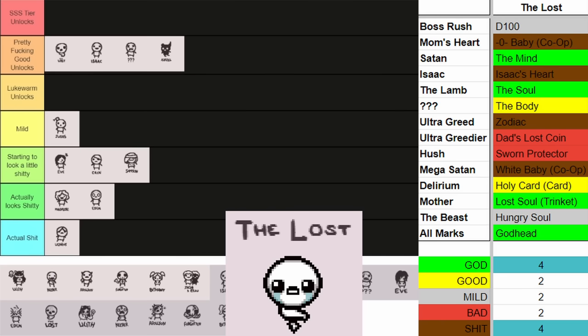Moving on to the Forgotten. In my head the Forgotten had some pretty good unlocks, but when actually looking it up, it doesn't unlock a lot of good stuff or anything amazing. The best things I noted are Brittle Bones and Book of the Dead — both can be very good defensive items. It's a lot of okay items like Bone Spurs, Pointy Ribs, Slipped Rib, and Divorce Papers. The ones I marked in red — Dad's Ring, Spirit Shackles, and Hallowed Ground — just flood the secret room pool. With all that, the Forgotten doesn't have a whole lot going for it. It actually looks kind of shitty, but I think it has better unlocks than Apollyon.